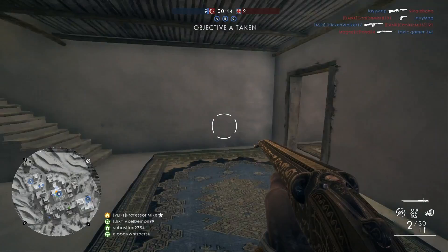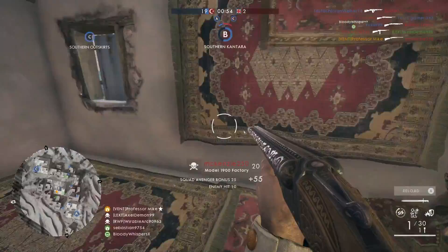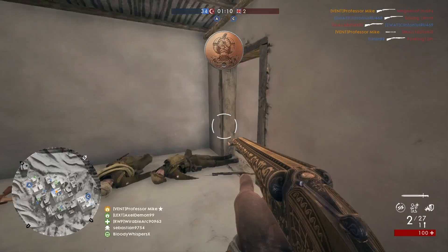Hey guys, how you doing? Professor Mike here. Just wanted to go over the holiday mission that went on over last weekend — how to get the Coupe Coupe Machete. This is a really awesome weapon. For some reason, Dice decided it would be appropriate to make the mission 300 shotgun kills — that's right, 300 kills with any shotgun.